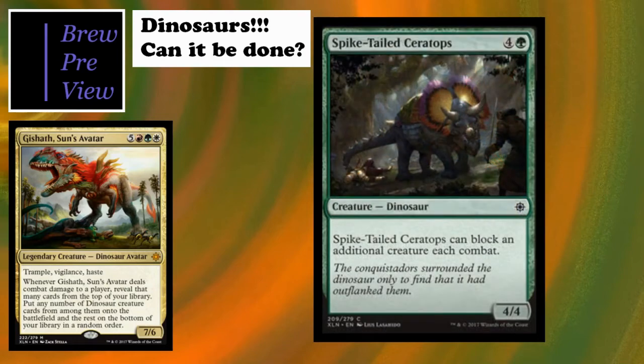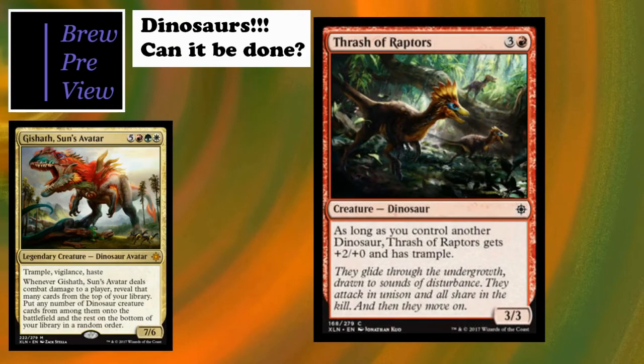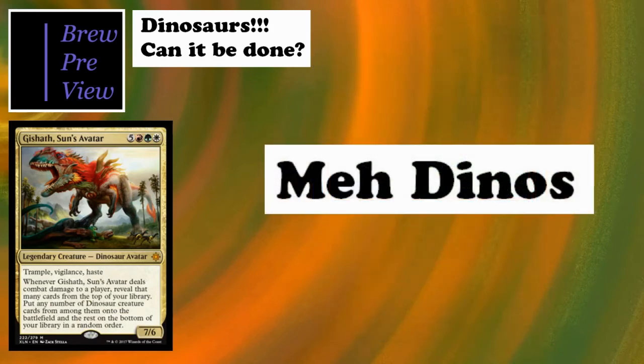Spike-Tailed Ceratops - a 4/5 that can block an additional creature each combat, so a good defender. Thrash of Raptors is a 3/3 for four - as long as you control another dinosaur it gets +2/+2 and has trample. Not bad, but not the best. And that's it for the meh dinosaurs.